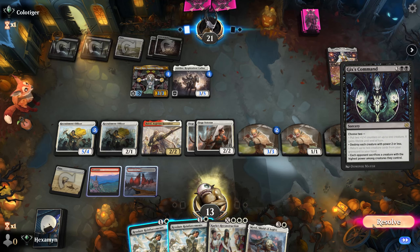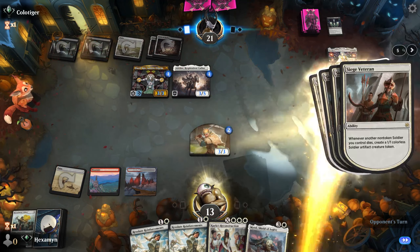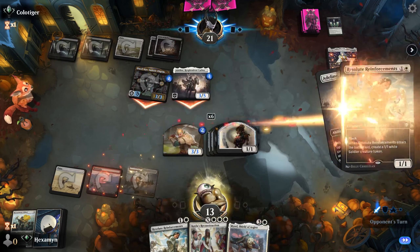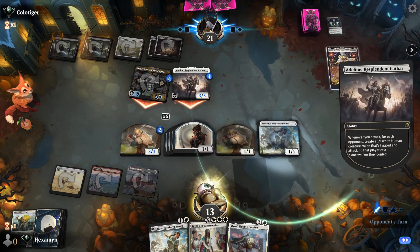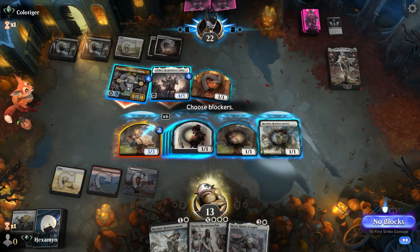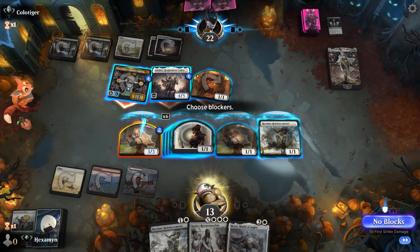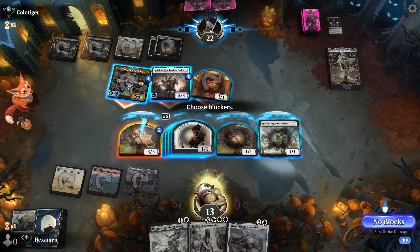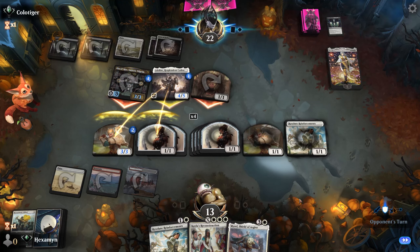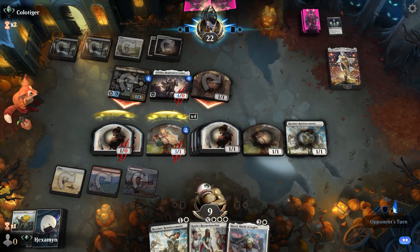There's a Gix's Command — it's going to decimate our board, so they did have a board wipe. It's pretty one-sided but we're gaining six 1/1s out of that. We're going to make a couple more with our Resolute Reinforcements. That's seven or eight damage coming our way. I think this might be a time to kill Adeline — I don't really want to, especially with Myral, but if we don't draw a land next turn we're not really doing much. We'll get rid of that. We go down to nine but we still have a whole bunch of creatures.